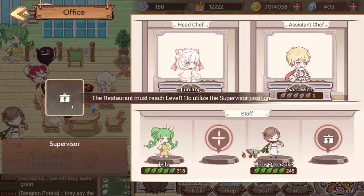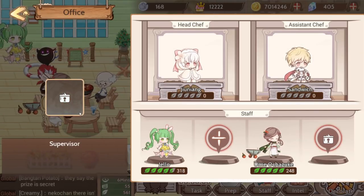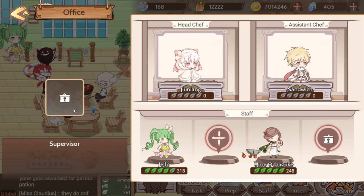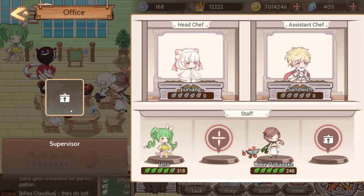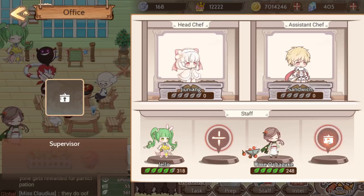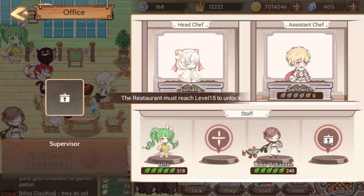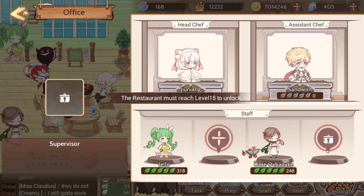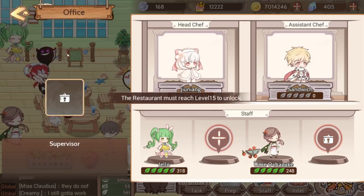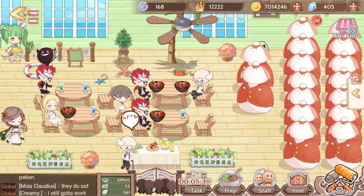Honestly, I don't know what the supervisor does yet — nobody I know has gotten that far since the game is pretty new. As you go along, tapping a locked feature will tell you what you need to do to unlock it. Most slots unlock by leveling up, and I'm really looking forward to restaurant level 11.